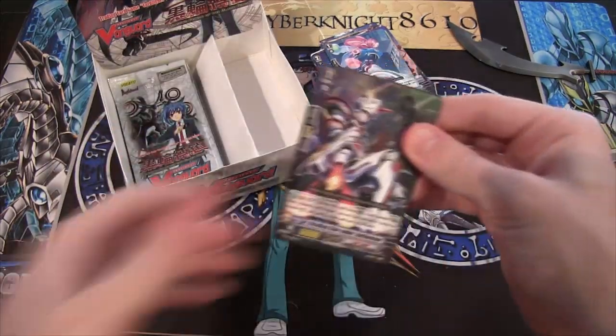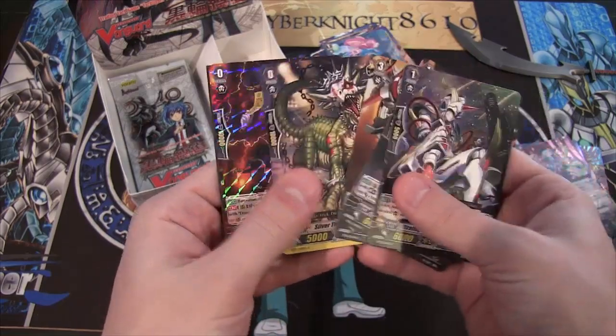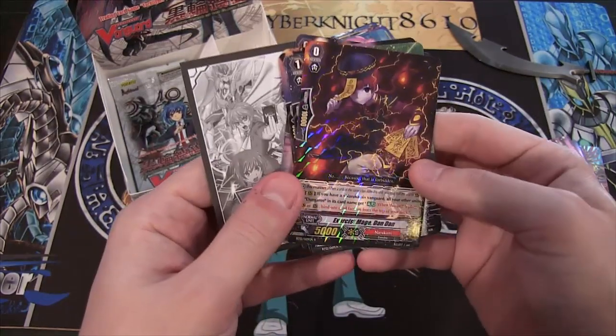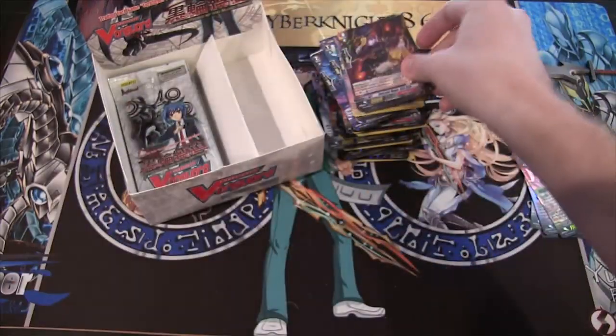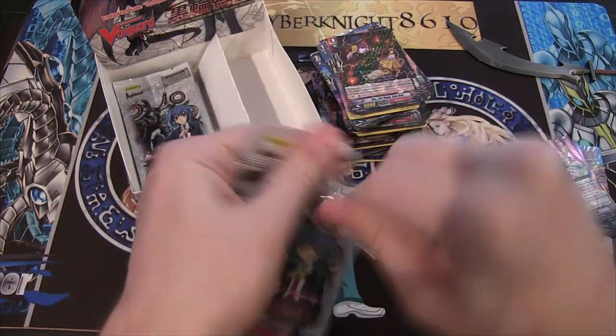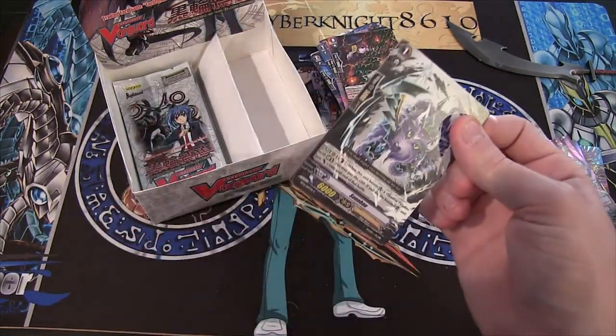Guess we haven't got an SP yet — why can't we? Let's get one of those, come on. A Shadow Paladin one, though. Alright, Narukami Exorcist Mage Dandan — Rare, of course. Almost done. I don't know how many we have left. Let's hope we can get an SP before this ends. I really hope so.